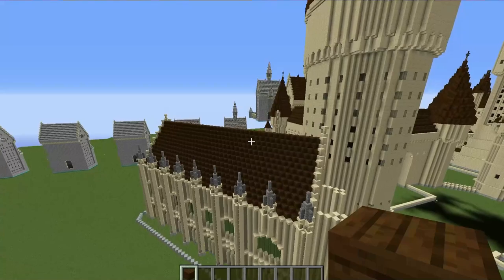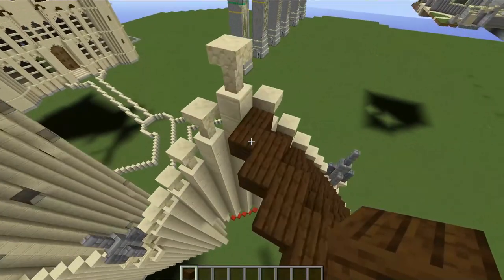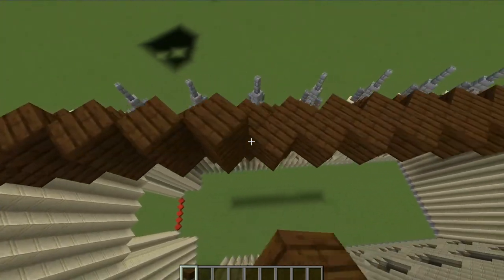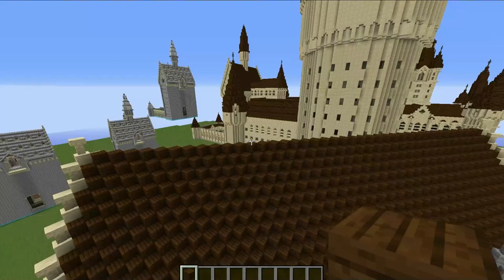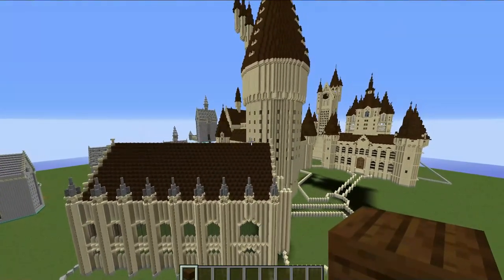There we go — that is the first side of the roof now done. On the very center line, all we need to do is place a line of diagonal blocks all the way across, going all the way down until we do reach the end of the Great Hall. That will be the first half of the Great Hall roof now done.